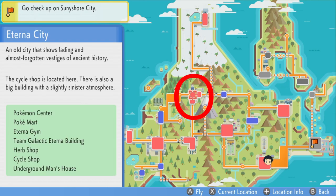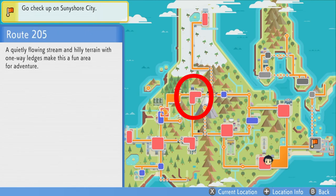The next one is the one that you actually start at, and this is Eterna City. This is where you first go into the Underground, so you should have this area unlocked, and this is how you unlock the major big area in the map.